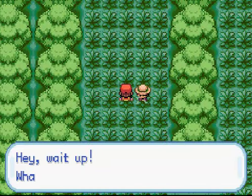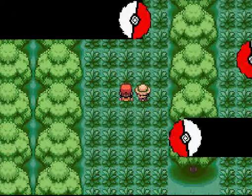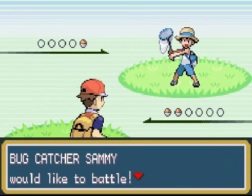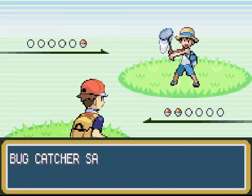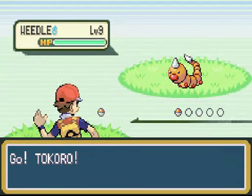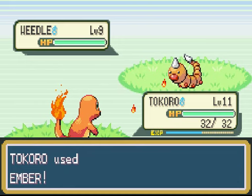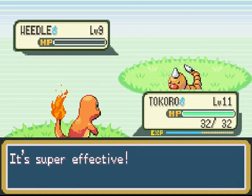There we go — trainer it is. The way trainer names work, it's always a title first — in this case, Bugcatcher — and then a name at the end: Bugcatcher Sammy. The title is Bugcatcher, the name is Sammy. He's got a Weedle, which Tokoro is going to light on fire until it passes out. 99 experience points — awesome.